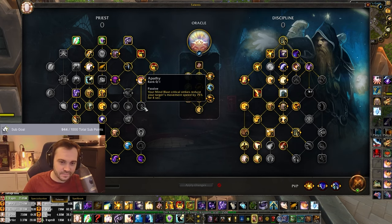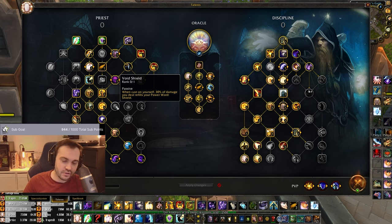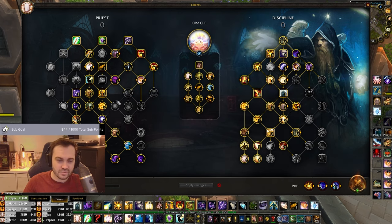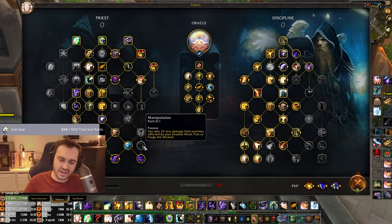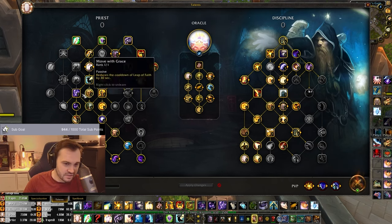Evasion you don't need. Apathy you don't need - you're not going to be critting Mind Blast that much. Throes of Pain is arguably okay but the damage is actually quite low for two points, so I've skipped it. You also have to go through Void Shield which isn't really needed. I actually think you're less of a target this expansion than last expansion because of all the extra cooldowns you have with Premonition, so priests are in a very tanky spot historically. I haven't taken any of this stuff. Courage Rising Shadows - a bit niche. Manipulation gives two percent less damage but just isn't enough value.